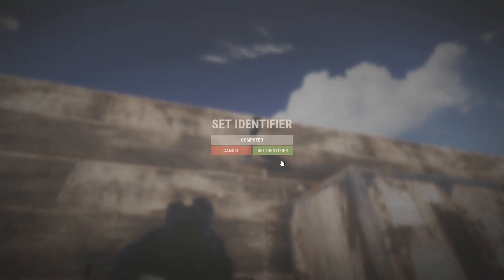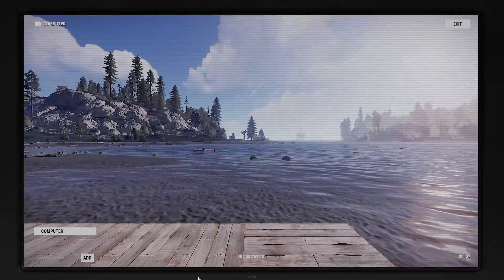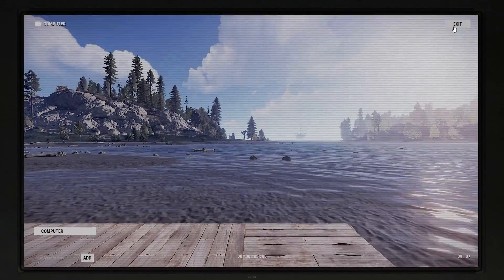Once your camera is named, you take that exact name, go to your computer station, and enter the CCTV camera's name in the identifier block. Once you click Add, you'll see it shows up on the list. Click on the camera and press Go — you can suddenly see out the camera. Isn't that just the best?